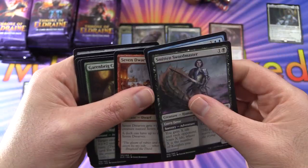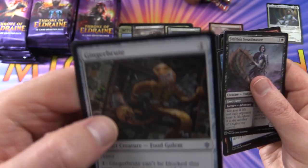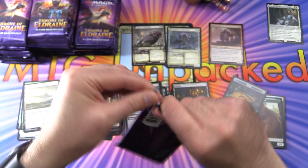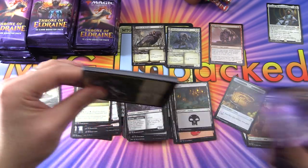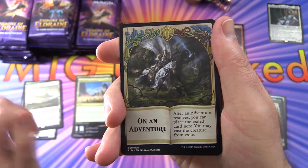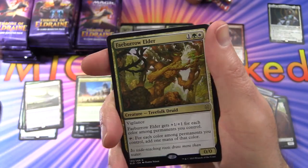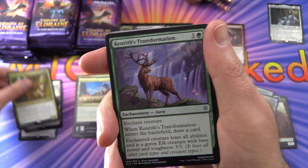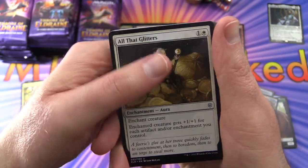I'm not sure if you can get the showcase cards in the commons slot — probably not. Next pack here. We've already gone through the Planeswalker decks, so check those out if you haven't already. On an adventure — Island, and the rare is Fae of the Wilds — Fae Burrow Elder, Treefolk Druid. Kenrith's Transformation, Turn into a Pumpkin, and All That Glitters.